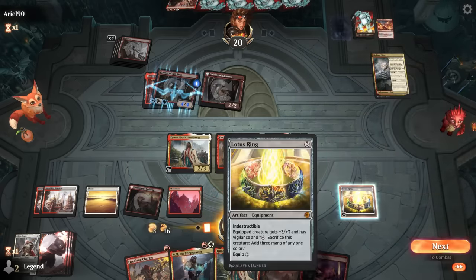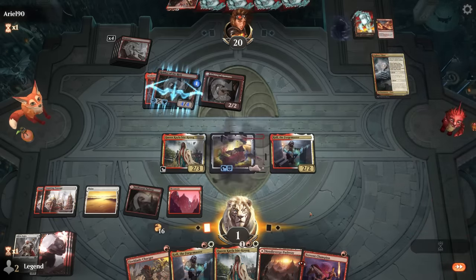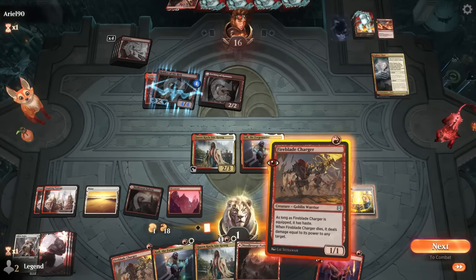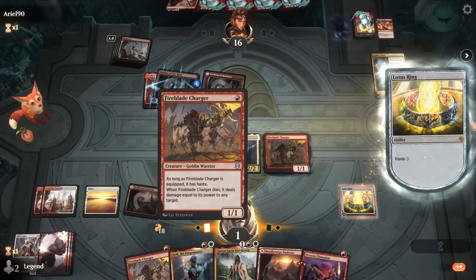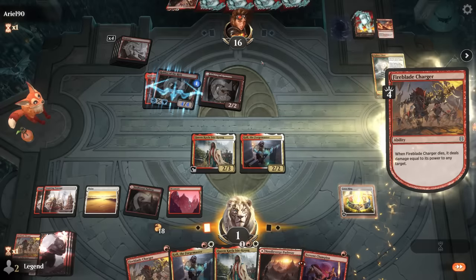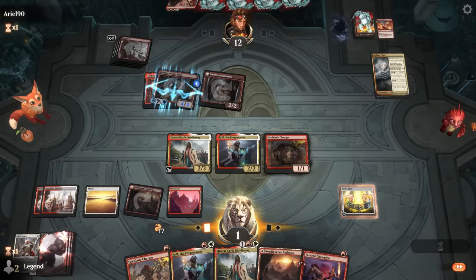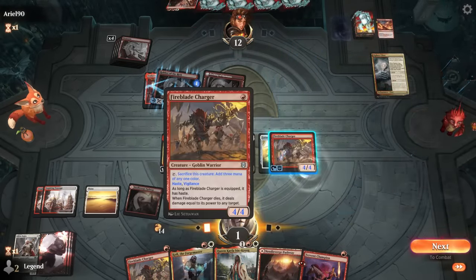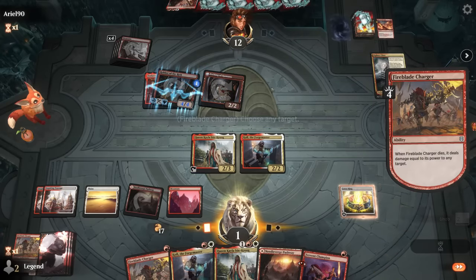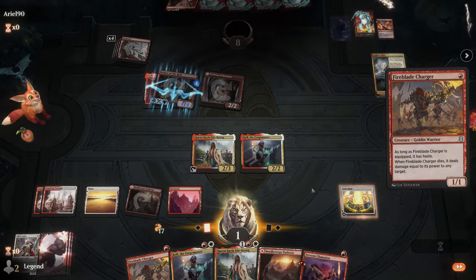We have more than enough mana — overdid it a little bit. Now we start equipping Fireblade Charger and going through the loop a few times to win the game. The opponent has seen enough — on to the next one.